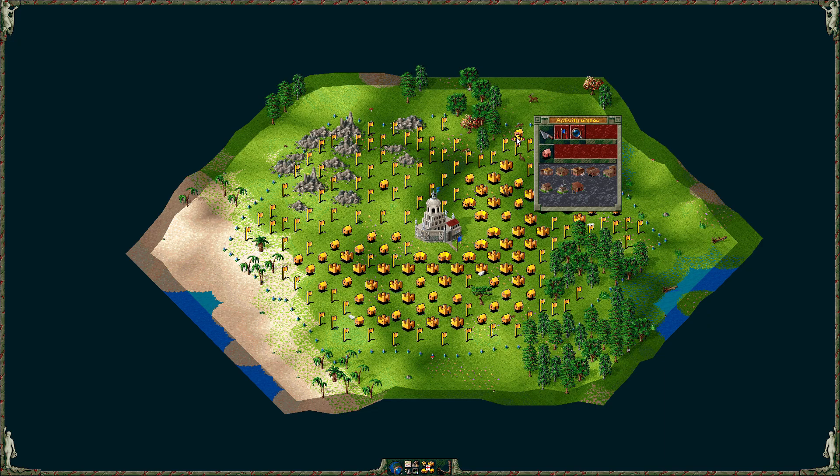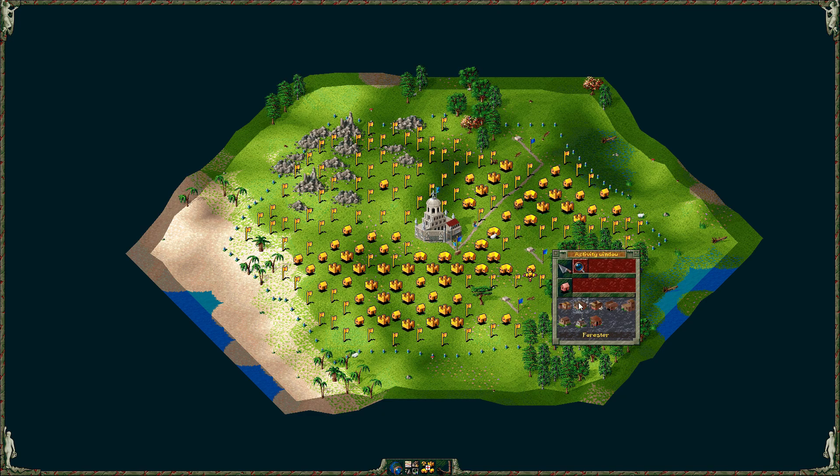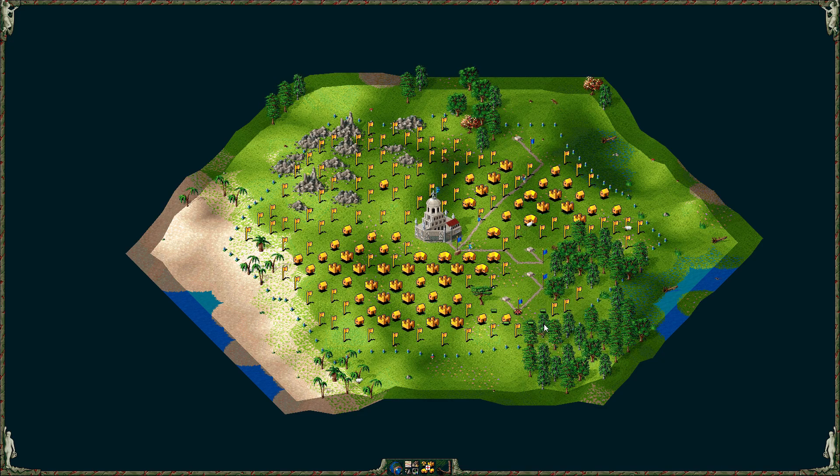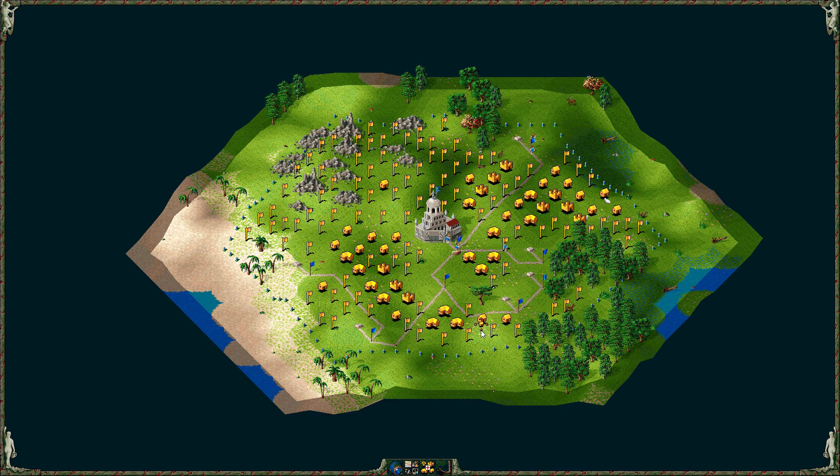Press spacebar and you can see where you can build. Normally best off just getting a bit of a barracks or a guardhouse down to start expanding, and we're also going to get down a couple of little woodcutters and a forester right there. Also need a couple of fisheries. There's a few animals up here as well. Let's do a bit of a hunter.